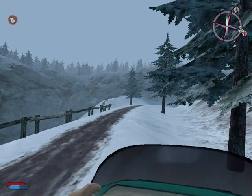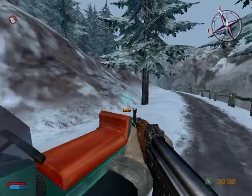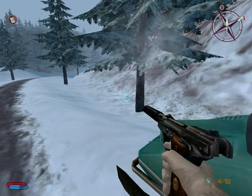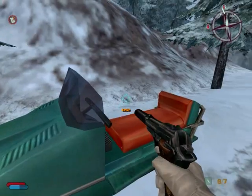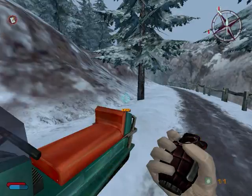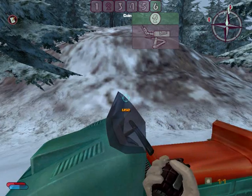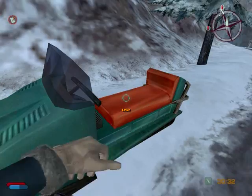Before we continue any further, I should point out that we have exactly one magazine in spare. We do have our .32 caliber handgun, which we should probably reload. We now have a full magazine and almost a full magazine in spare. We have the AK-47, and we also picked up a hand grenade last episode, which, funnily enough, is like a reddish pink color. We also have the coin, the welder, and the lockpick — that is our equipment right now.